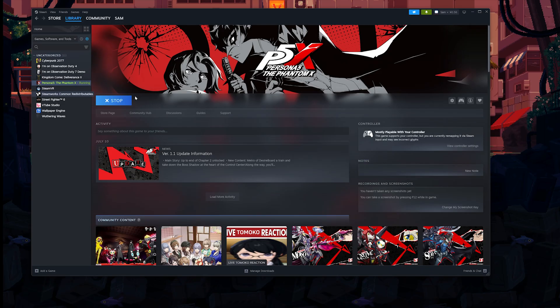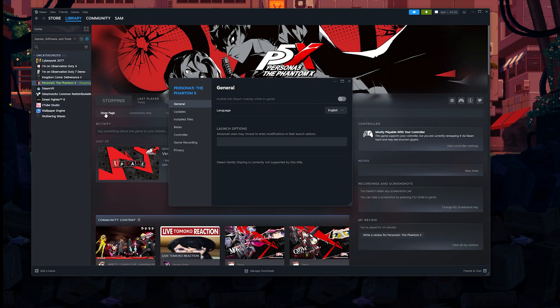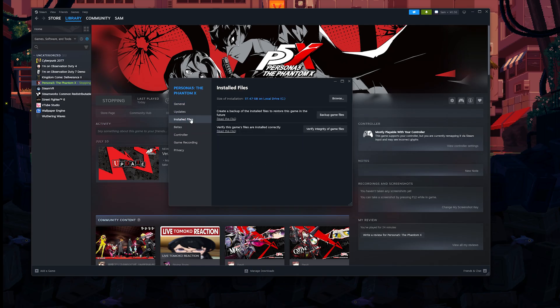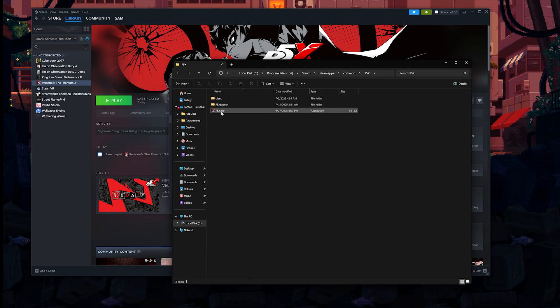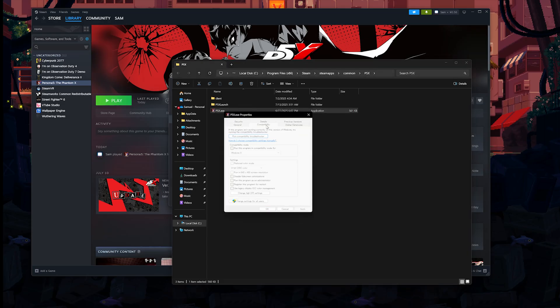The next thing you want to do is run the game as an administrator. Right-click on the game, go to Properties, go to Installed Files, click on Browse. You'll see something called p5x.exe — right-click on this, click on Properties, go to Compatibility, and click on Run This Program as an Administrator. A lot of crashes are caused by permission issues, especially in areas like the Velvet Room. Hit Apply, hit OK.